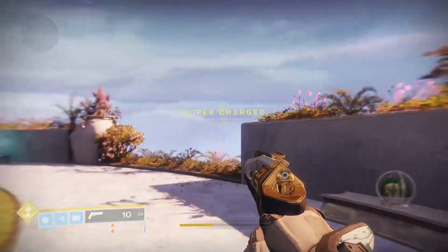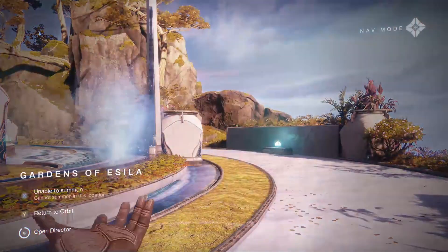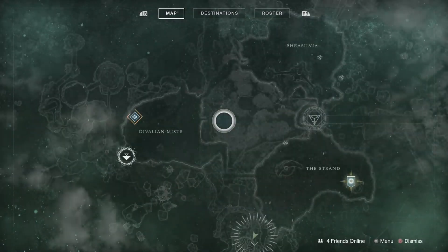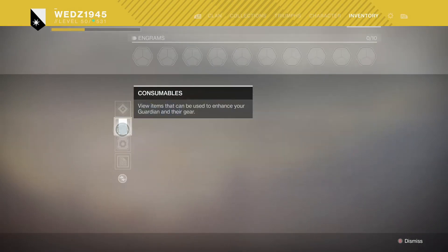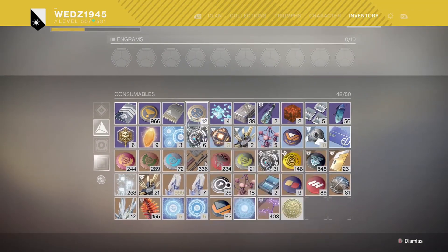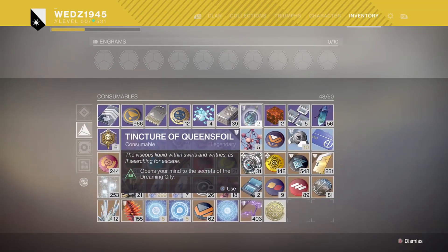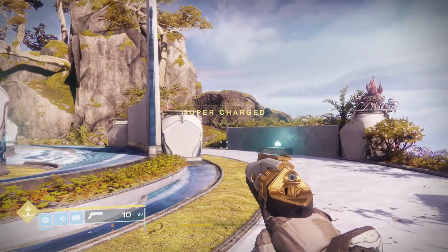Once you get here, you drink your Tincture of Queen's Foil. I'm going to show you in your inventory — the Tincture of Queen's Foil. Once you drink this, you'll become ascended.